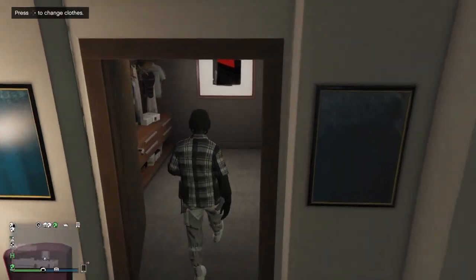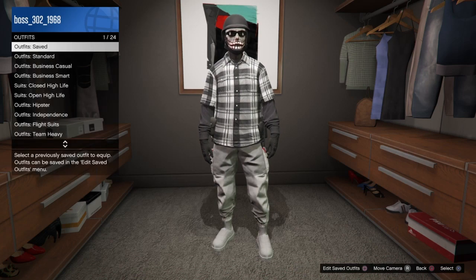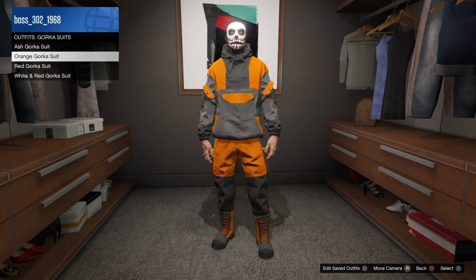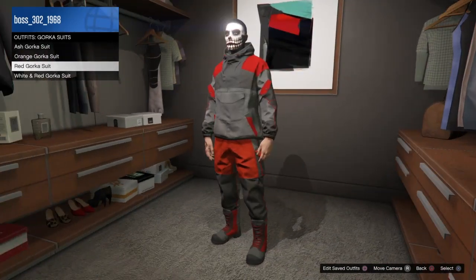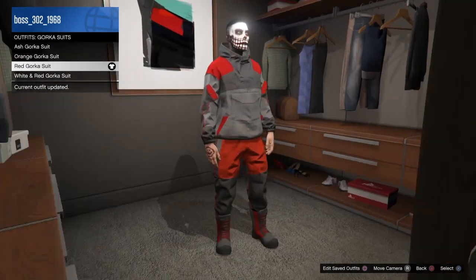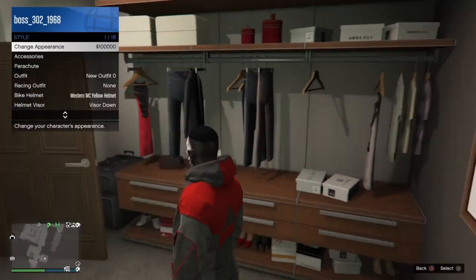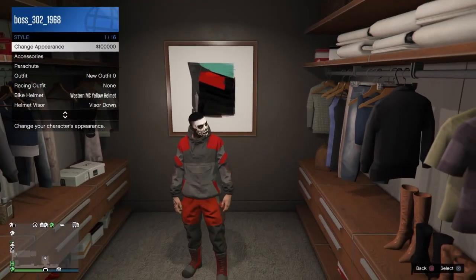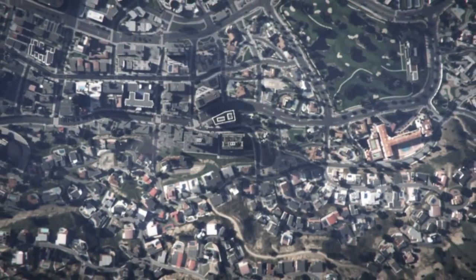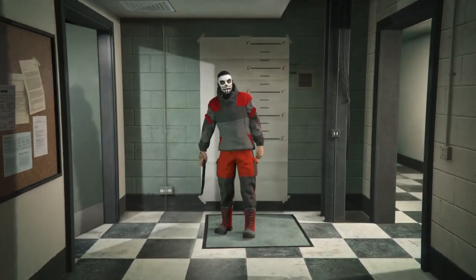For the second method, go to the closet or the clothing store again, go to the outfit section, and go to Gorka suits. Pick any one you want — I'm going to pick the red Gorka suit this time. Now that you've selected your Gorka suit, make your way to the interaction menu, go to Style, and go ahead and change appearance for $100,000. You should load into the change appearance screen.